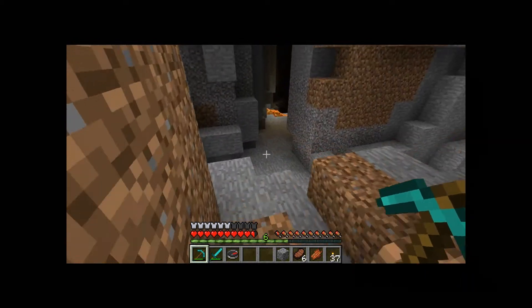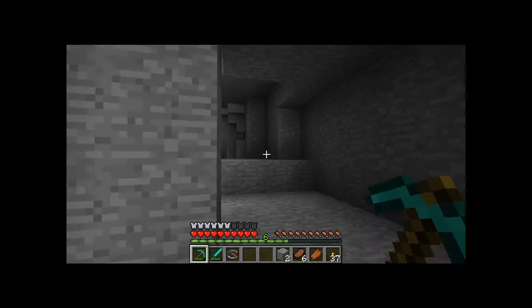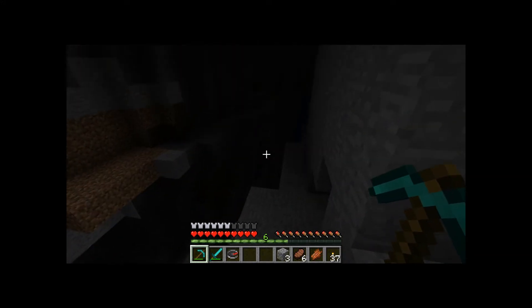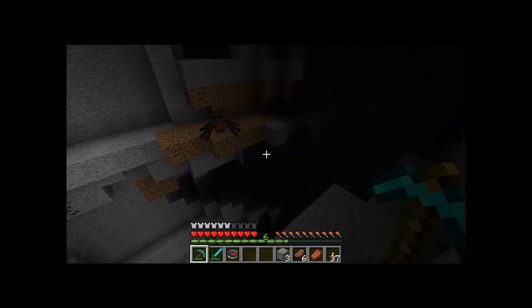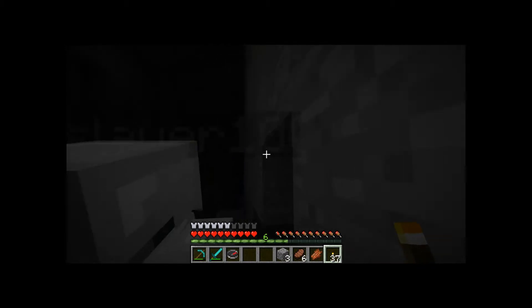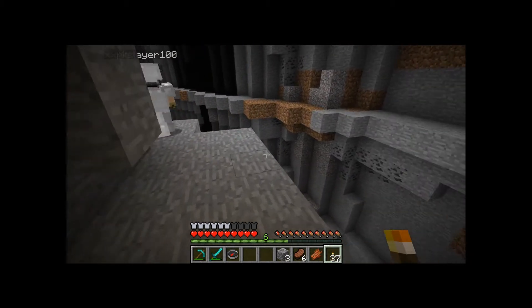Easy transportation. Does this ravine take us all the way? Yes, it does — it takes us all the way to this much larger one. Spider. Dumb spider. Look at all this coal. Well, I'm gonna go into the dark spot.